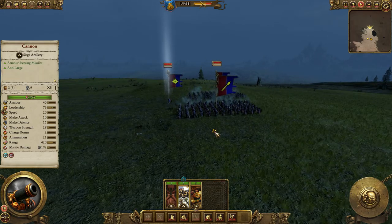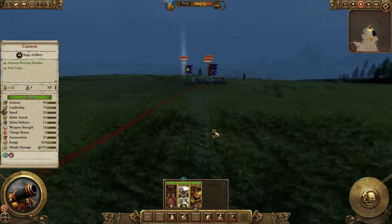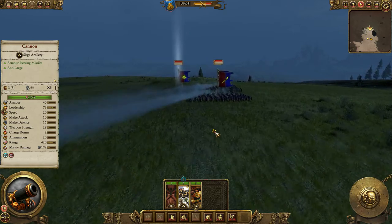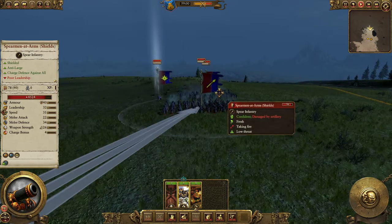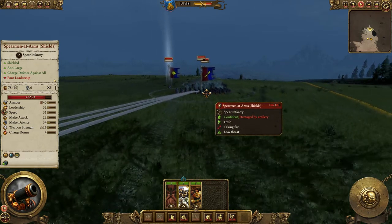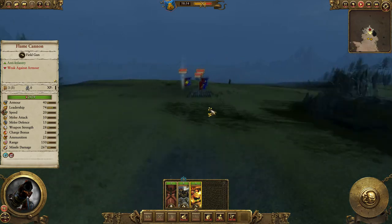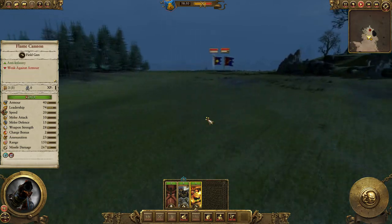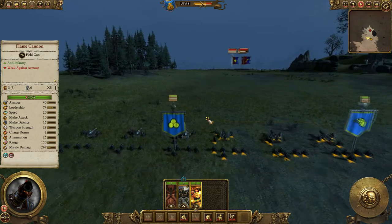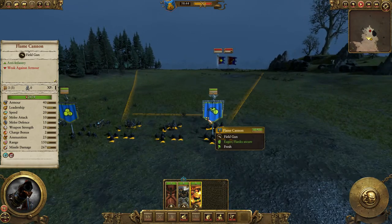With cannons, you kind of know how to use these — they're part of your main line. If you can get up a hill, that's even better, so they can shoot all over your own troops. Obviously, even if you don't do the most damage, morale is massive. You do a massive amount of morale damage with any sort of artillery. So the idea is you soften them up with the cannons, pick off a few of the heavy armoured units or even just slow them down, soften them up for when your other troops get in range.